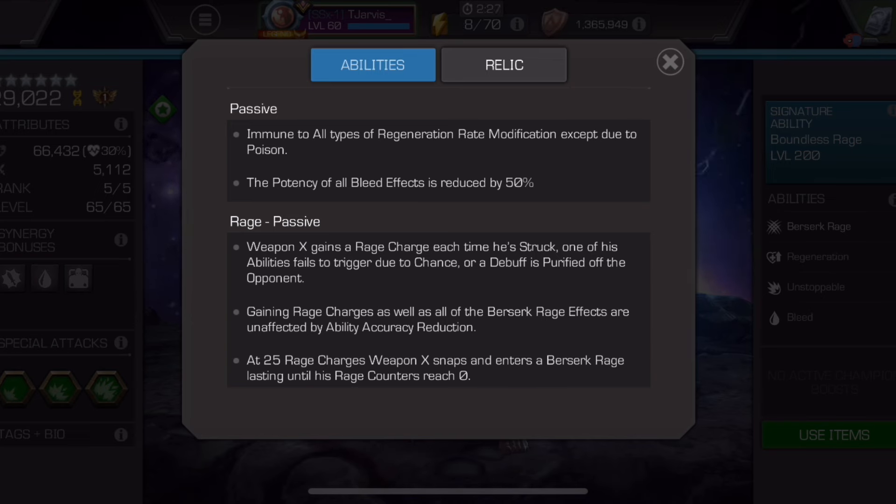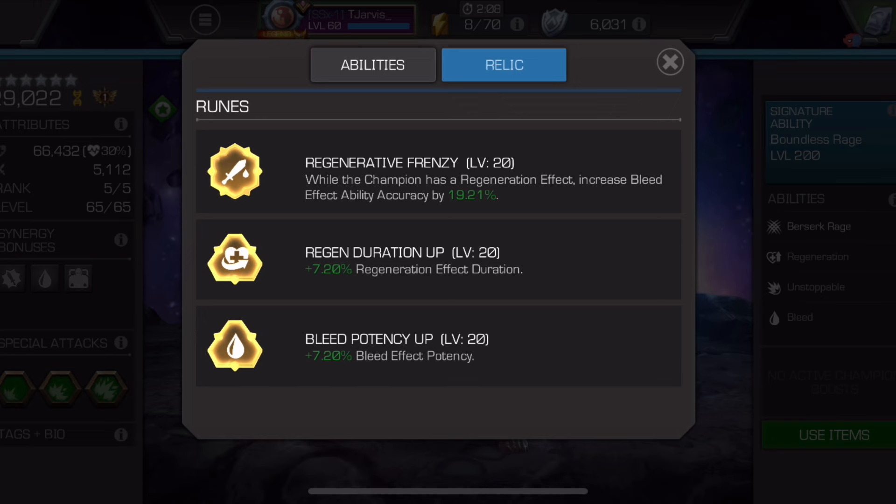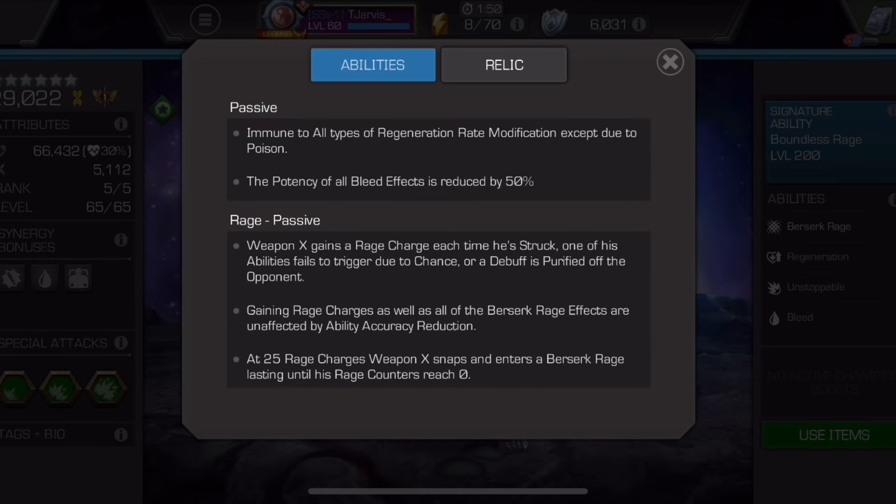First line here: immune to all types of regen rate modification except due to poison. I have done testing on this — this is only applicable to negative effects. If you look at the relic, the runes I've got are the 7% regen effect duration and the bleed potency, because before testing I thought the regen potency would apply here. But the 5% regen rate increase does still apply and he gets that benefit. So just to note, this is only for negative effects.